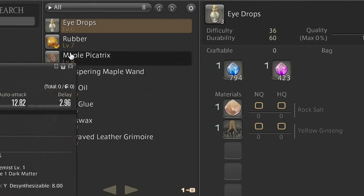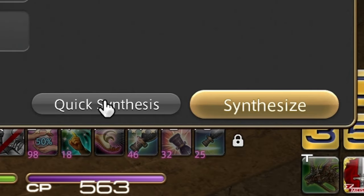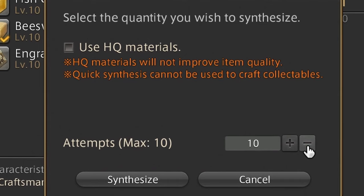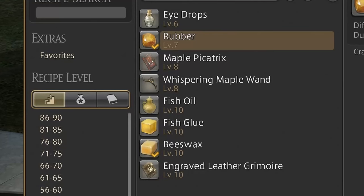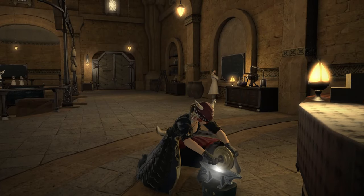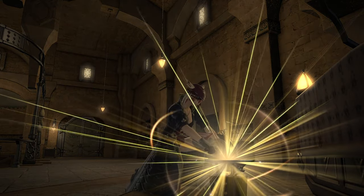Number 1 – Crafting log. This method is pretty obvious – you just pick the recipe and start crafting it. If you craft an item once, you can start using Quick Synthesis. In this mode, you will craft the amount of items you want up to 99, with a small chance of getting high-quality ones. Each successful craft will yield some experience, but make sure to change recipes from time to time. The amount of experience is based on your current level, so you can get much more by simply choosing higher-level recipes.